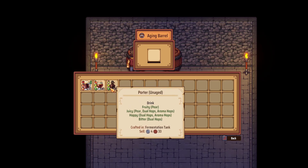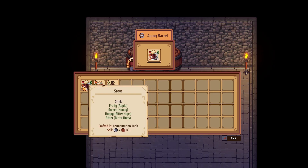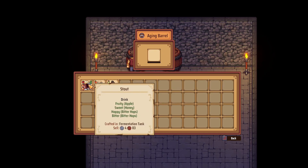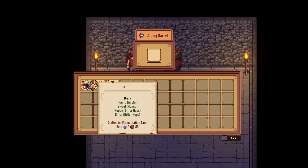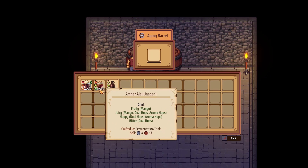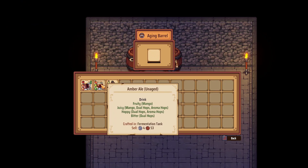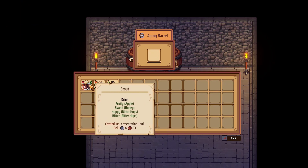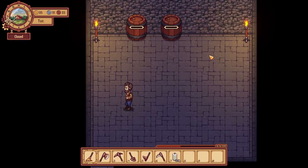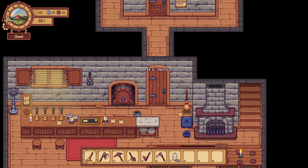I had something in there — I guess it's gone, or did the stout come back to my inventory? I think so. I can place 20 in there — I guess that's already aged so we'll put that in the book and sell it. Let's put the amber ale in there — it says unaged now. That means we need more aging barrels. Interesting concept.